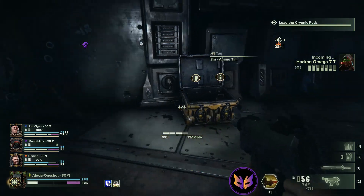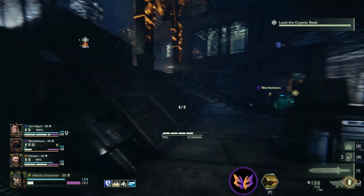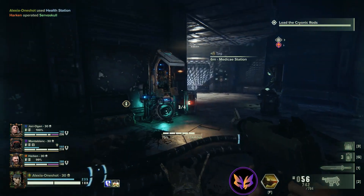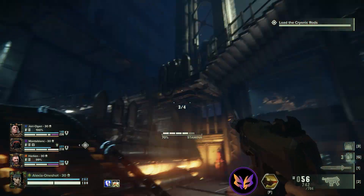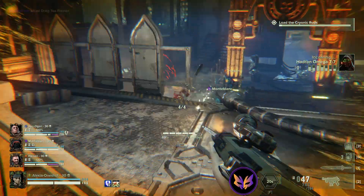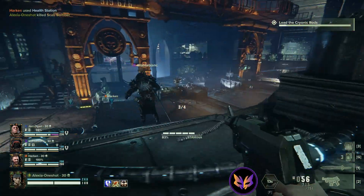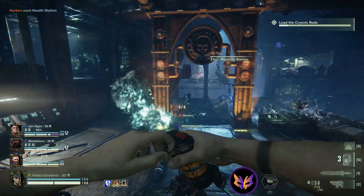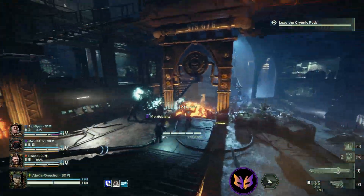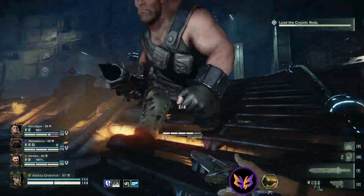Before you hit your last objective, make sure you check for any handy loot. We're going to use the medicae. I usually try to leave it for after the arena, but in this case I don't really want to go down in the middle of things. One of the things you can do to help people who are surrounded is throw a couple grenades between you and them so they can retreat.